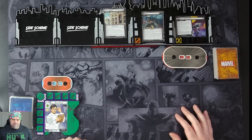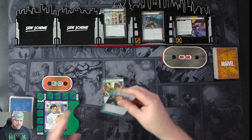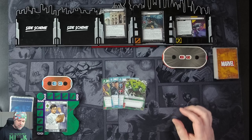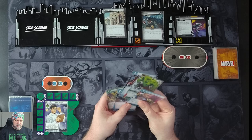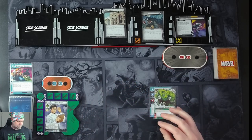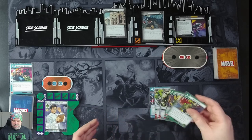With all that set up, let's look at our hand. We have Stop, Will Force; Make the Call; Ant-Man; Limitless Strength; and Strength in Numbers. I'm going to hold on to Limitless Strength and Ant-Man and mulligan these three. We draw: Strength, Unstoppable Force, and Hulk Smash.